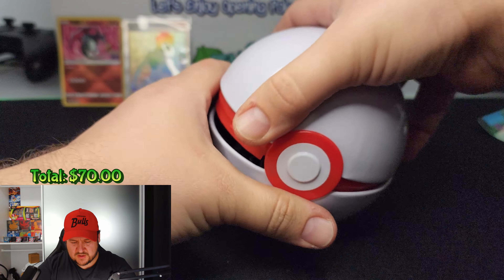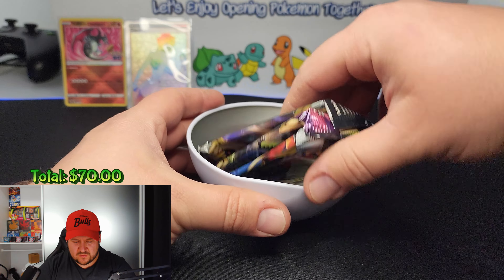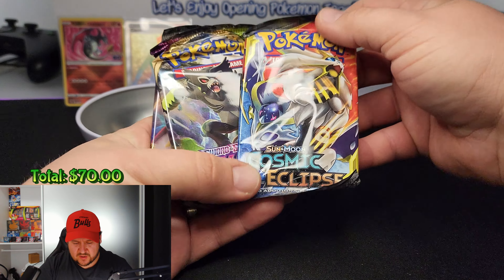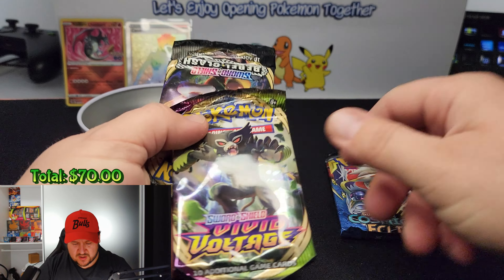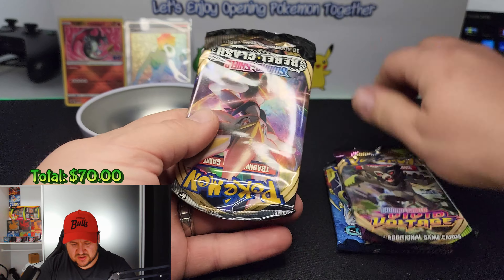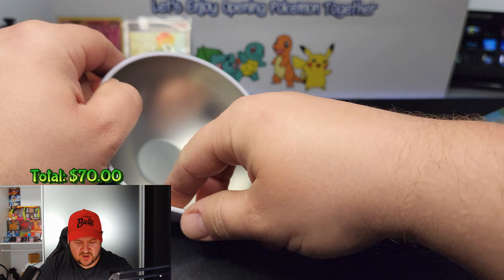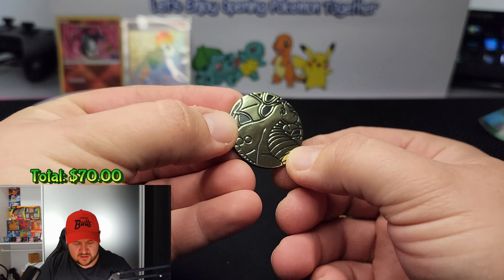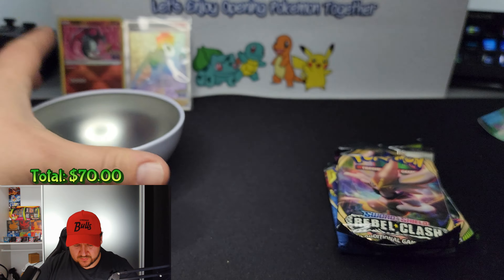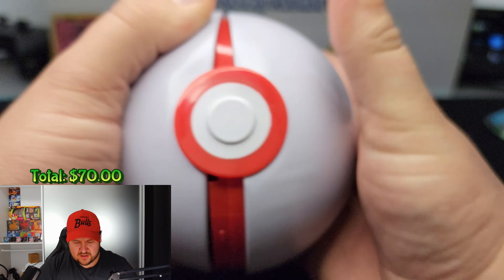Let's see what packs we get. From the Sun and Moon era we have a Cosmic Eclipse, from Sword and Shield we have a Vivid Voltage, and we have Sword and Shield Rebel Clash. We also get one coin in there — here's a Dragonite coin. Let's put that Pokeball back, put it aside, and open up the three packs.